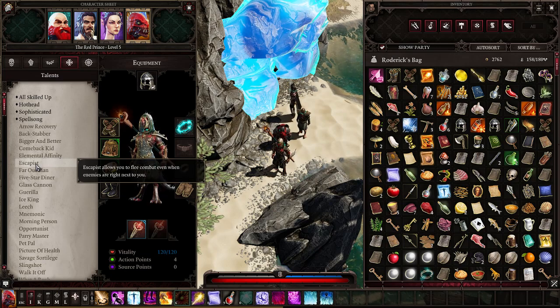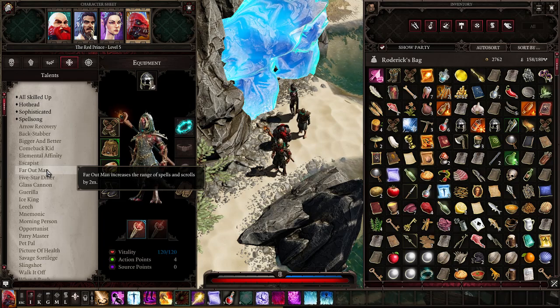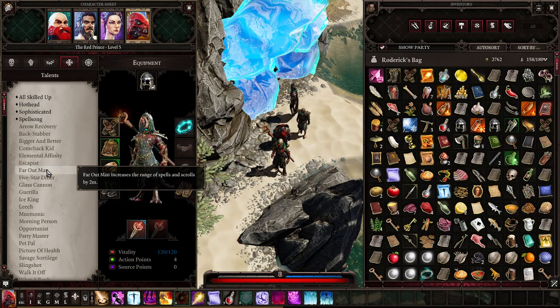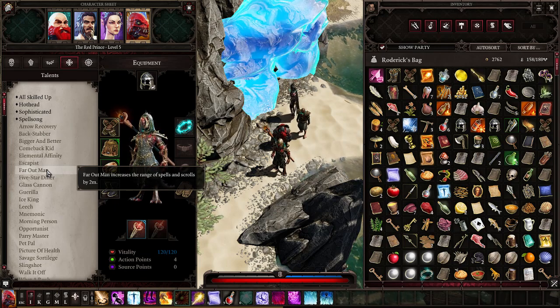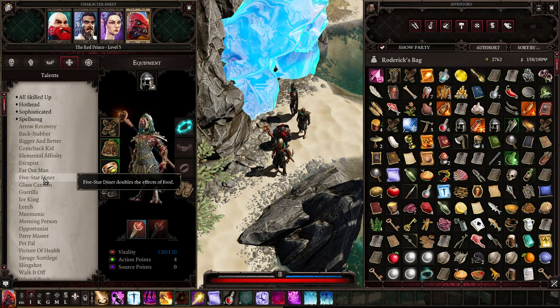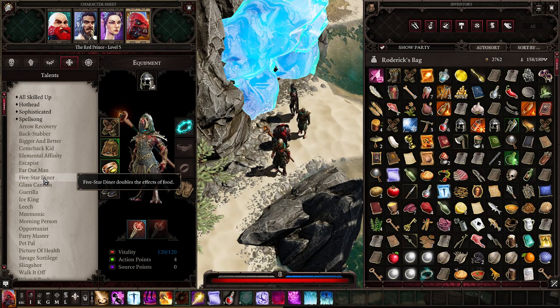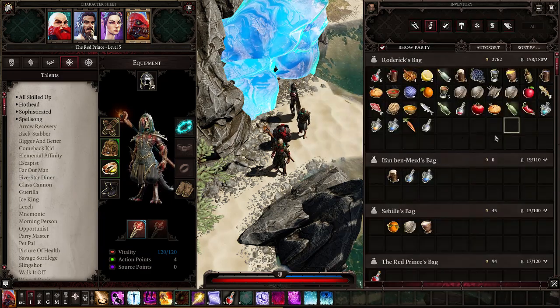Far Out Man increases the range of spells and scrolls by two meters — it can be useful, but I wouldn't recommend it since there are better talents. Five Star Dinner doubles the effects of food — I wouldn't recommend it either, though maybe on the hardest difficulty when you're actually using all consumables.